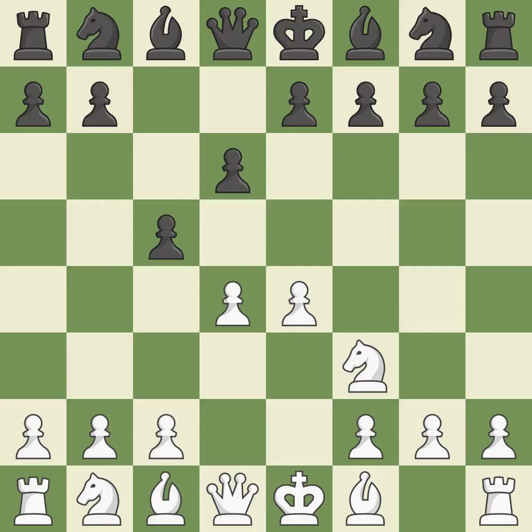d4 offers to trade the d-pawn for the c-pawn, giving up a center pawn for more active pieces. Cxd4 gives black two central pawns versus one central pawn for white. Nxd4 recaptures the pawn and activates the knight in return for having one central pawn versus black's two central pawns.